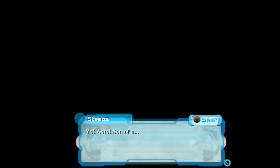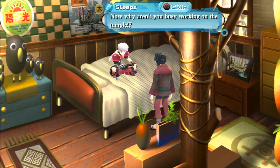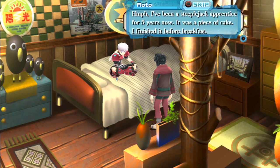The game begins with an angry man yelling — this is gonna be a fantastic run. He's telling someone they're burning daylight. Our protagonist talks back: 'Don't you talk back to me!' The boss reveals the protagonist finished his assigned work at the temple early. The protagonist says he's been a steeplejack apprentice for five years, finished it before breakfast. The boss calls him cocky and gives him a new task.